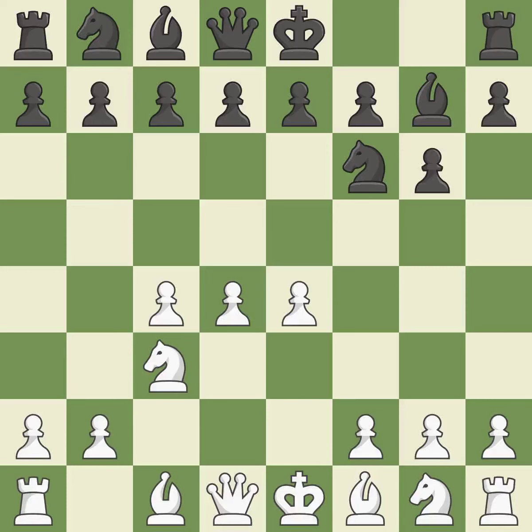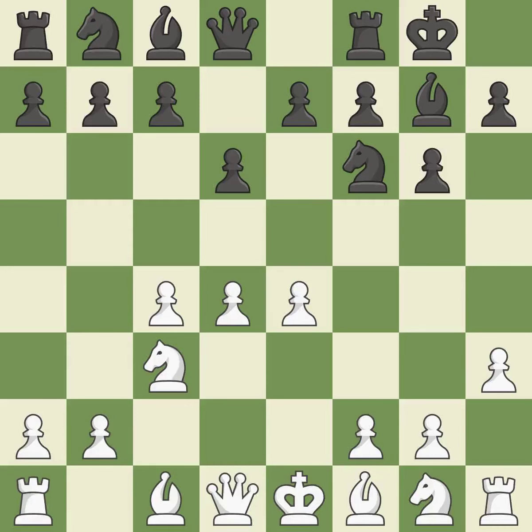The fianchetto move Bg7 places the bishop on the long diagonal. e4 takes full control of the center. d6 controls the e5 square and allows the light-squared bishop to develop. h3 takes control of the g4 square, preparing to play b3 in a way that black cannot reply with Ng4. Castling gets the king out of the center and activates the rook. b3 develops the bishop toward the center and supports the pawn on d4. e5 attacks white's central d4 pawn and opens the diagonal for the light-squared bishop.